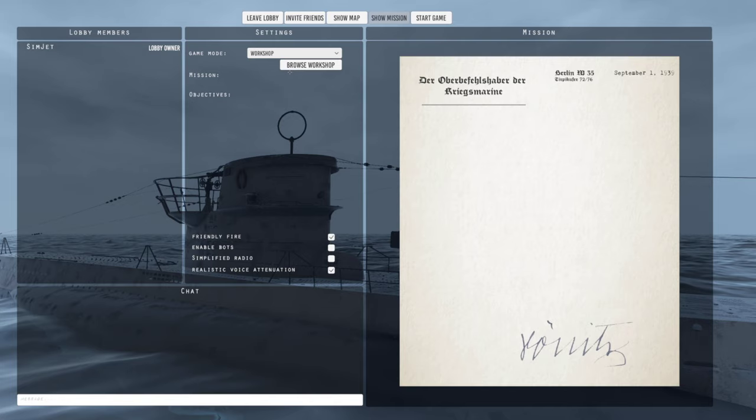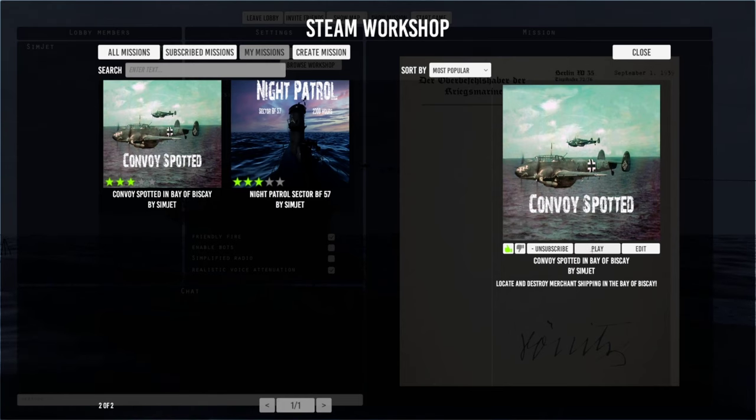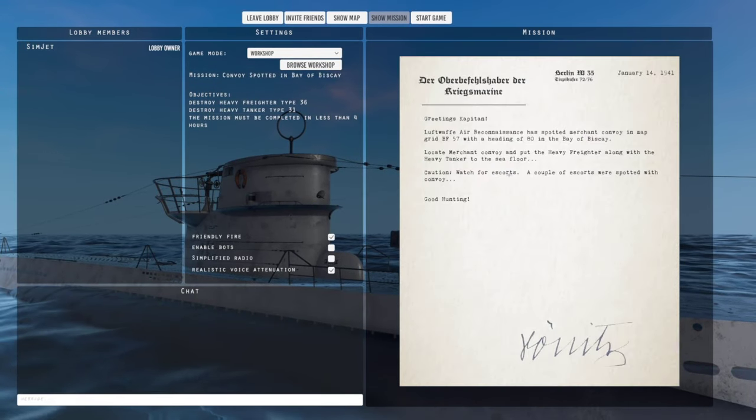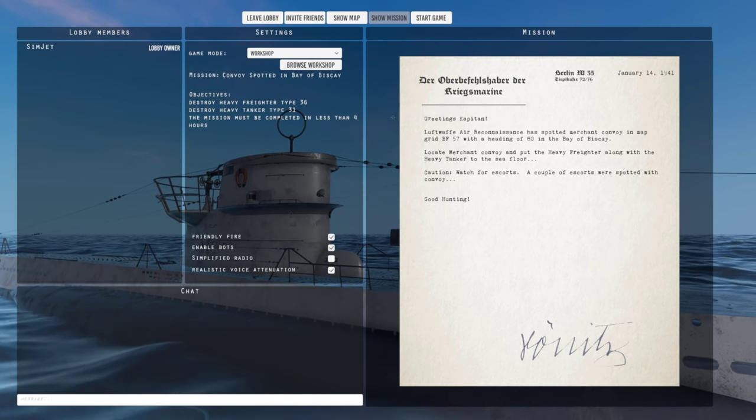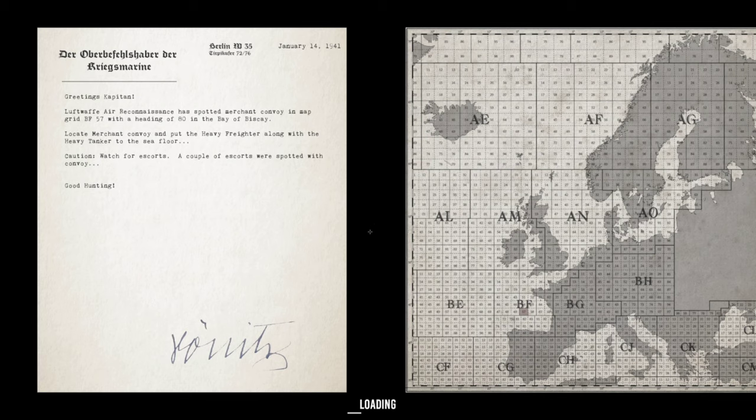To play the mission I'm talking about in-game, go into your lobby and select Workshop. You may have to subscribe to it. The mission is: air reconnaissance spotted a merchant convoy at grid VH57, heading 080 in the Bay of Biscay. The convoy consists of one heavy freighter and one heavy tanker — we're going to put them both down. I'll be speeding through this video to keep it concise.